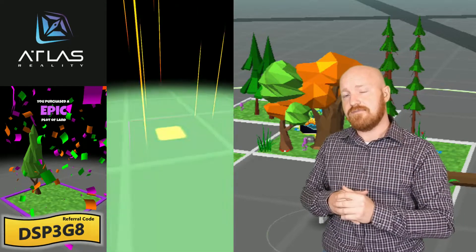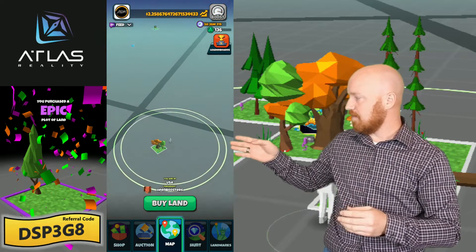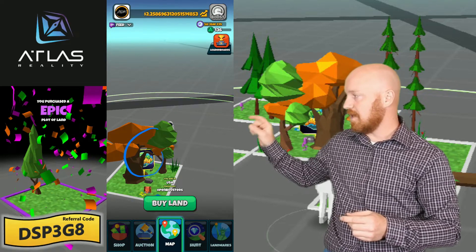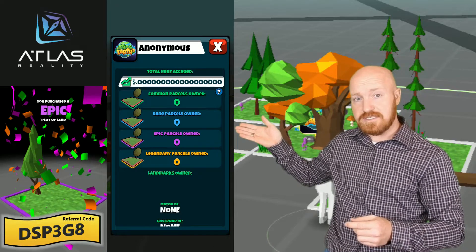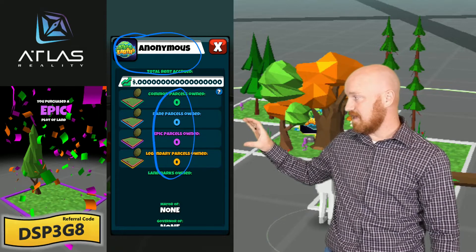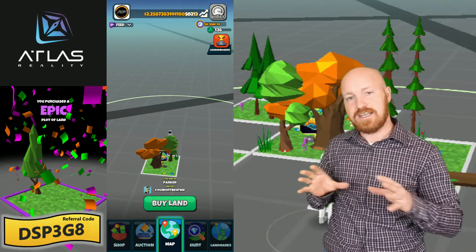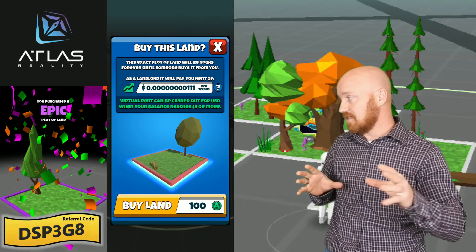I ended up finding this little gem. Right here we have this legendary plot of land that says Atlas Earth owns this. When I click on that, it actually tells me that it's anonymous. So Atlas Earth owns this plot of land and they put this as a seed for us. I'm going to use this and work off of it — purchasing land around this, hoping that they've given us some way of getting some good plots of land.